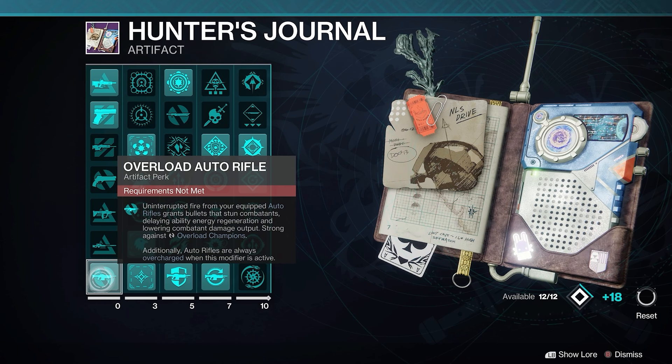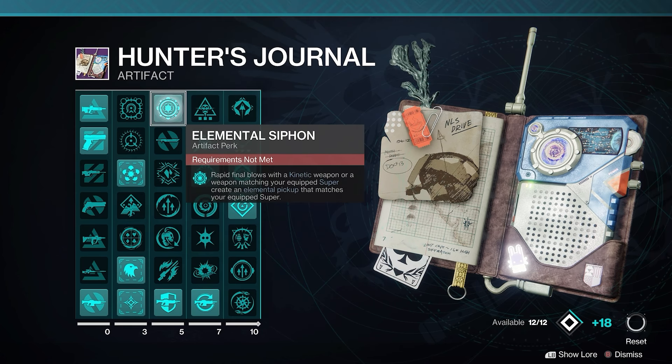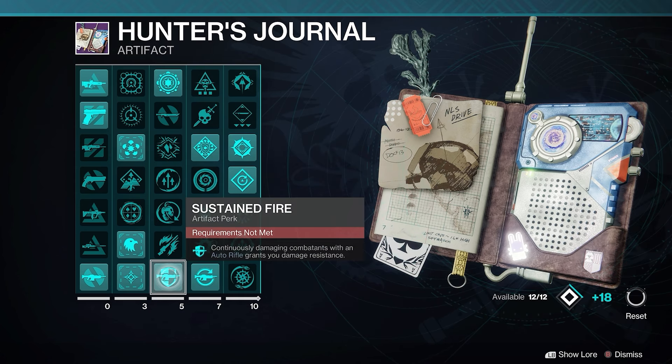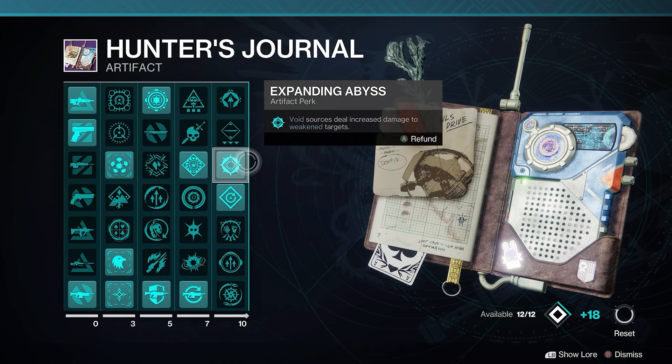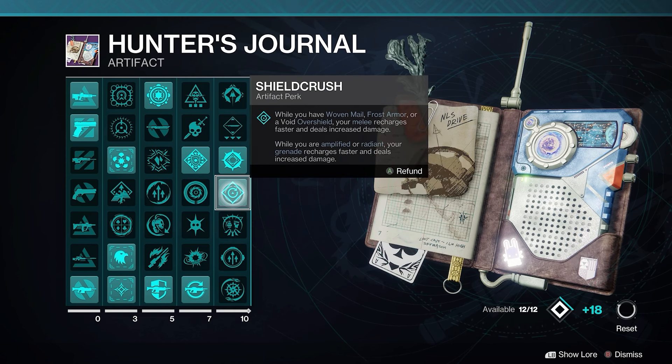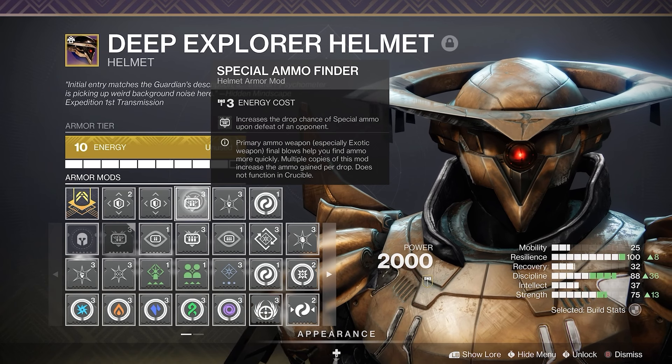Speaking of artifact mods: first up, Overload Auto Rifle is a must because we're using an auto rifle. Authorized mod Scavenger — those scavenger mods are very important for ammo. Elemental Siphon so Choir can make void breaches easier. Sustained Fire for more damage resistance. Targeting Auto Loader to increase Choir's damage even more and let it reload on kills. Void Hegemony for overshield generation. Expanding Abyss for more damage from our void abilities and weapons. And finally, Shield Crush to get our melee back faster and increase its damage.